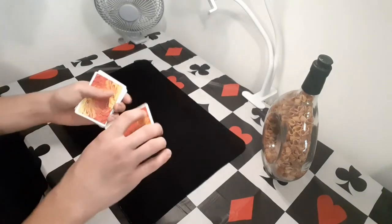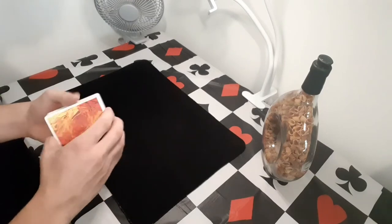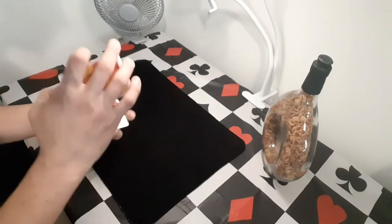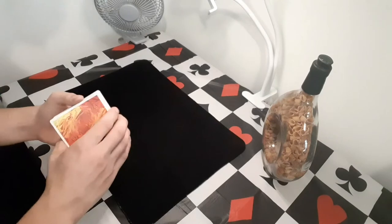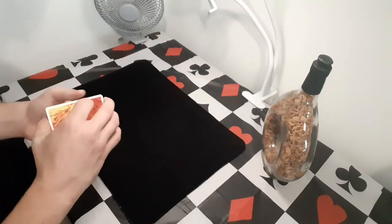You can also do some false cuts. If you're not familiar with false cuts, I have a whole video teaching a few of them — I'll leave a link down in the description below. So after you've quote-unquote shuffled your deck, here's what you do next.